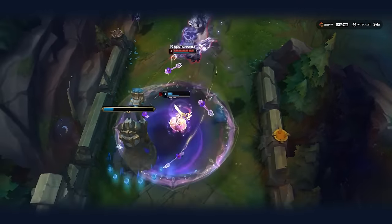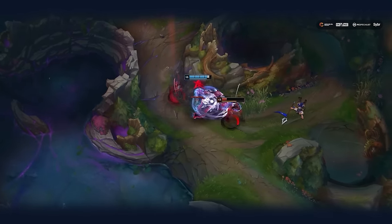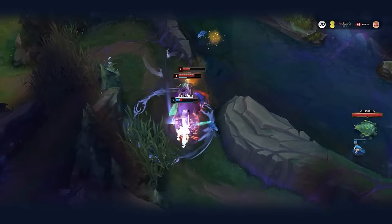The problem with the AP Volibear build is it's very snowball dependent. If you make a mistake or can't snowball, you're pretty much dead in the water. Actually, Volibear can be a very strong tank option. He has decent enough engage with his ult and Q, especially after the buffs he's just received to the movespeed on his Q in patch 14.4.